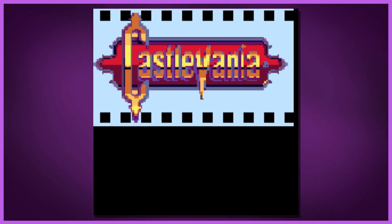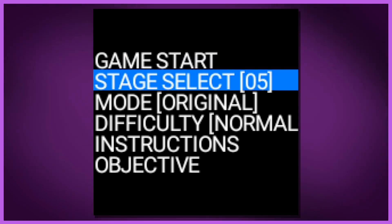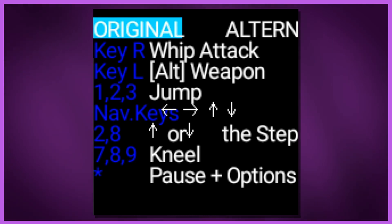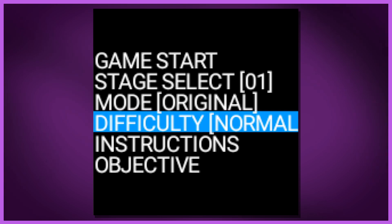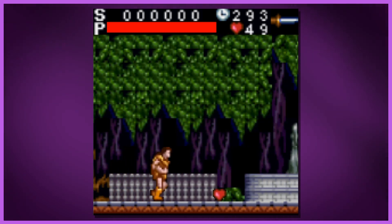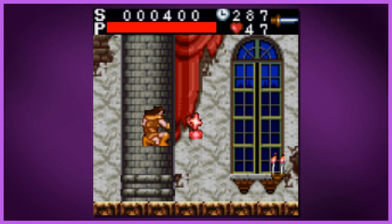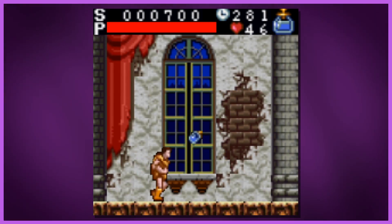We'll try to track down the other two parts so when Castlevania gets entered into our lost game museum you'll be able to see all three. There are only six stages and the difficulty is only easy or normal, so we're playing on the hardest setting. There's also a second game mode — an item run — where you essentially play the game using only items and no whip.